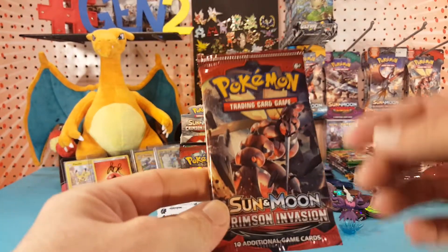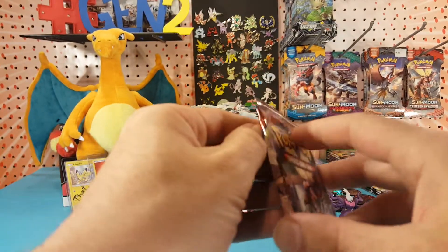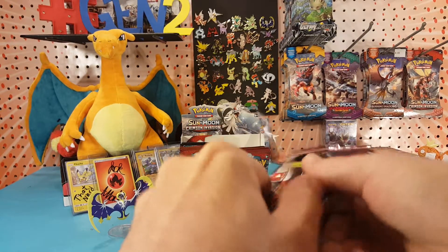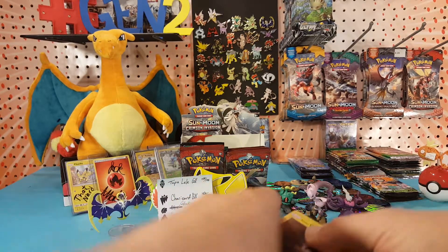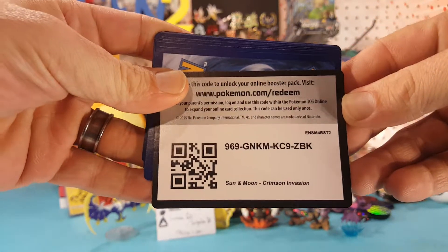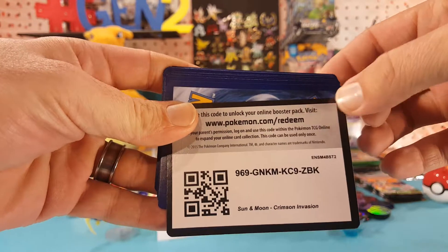Let's go with the Crimson Invasion first. It's got my guy BuzzWall on there. Let's see if he can give us some luck. I'm going to pass that code card on to you guys. Wish me luck. Let me know in the comments below what you guys pull with it.